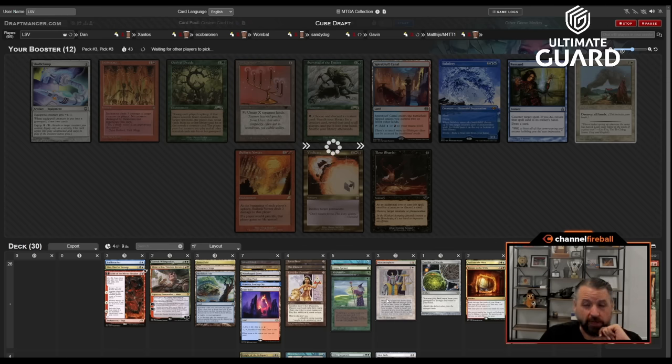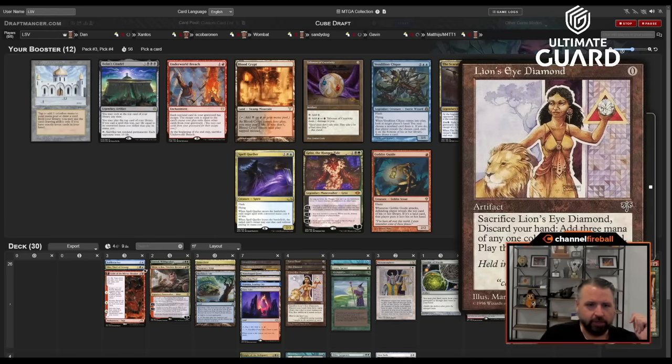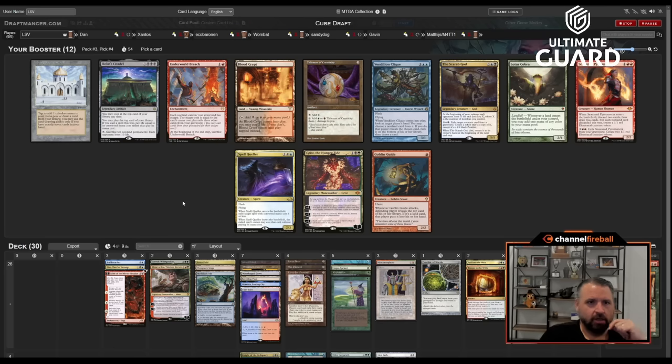Zurnorb fetchland obviously if I get a Strip Mine... oh, there's Underworld Breach! Never mind, I'm a genius now. I have Breach, LED, Brain Freeze — they're just over here passing me a fourth-pick Breach.